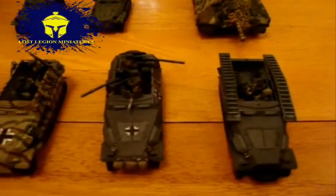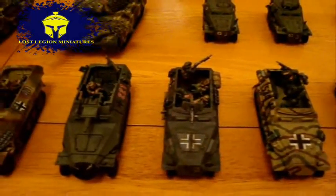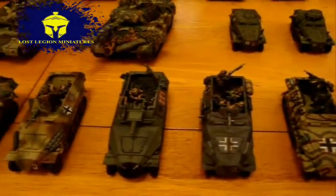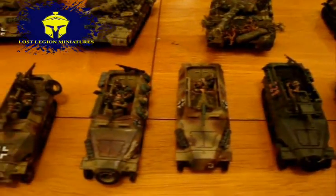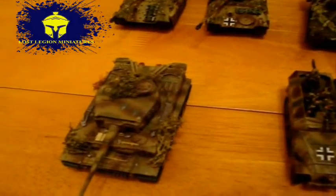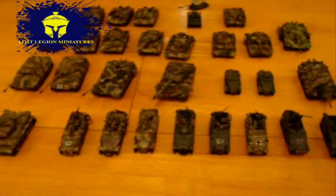Moving on to the half-tracks, these are 251Cs — a pioneer vehicle, a flamethrower, a mortar, and this is a 251D Stummel and a 251C troop carrier. Then another one, two, three 251D troop carriers. We also have a Tiger I, and I've got another couple of Tigers on order at the moment.